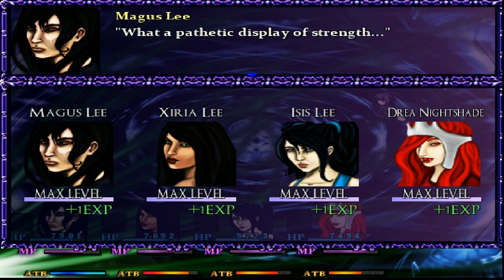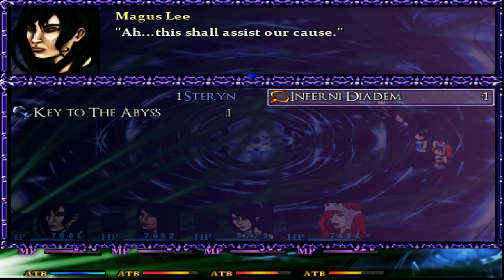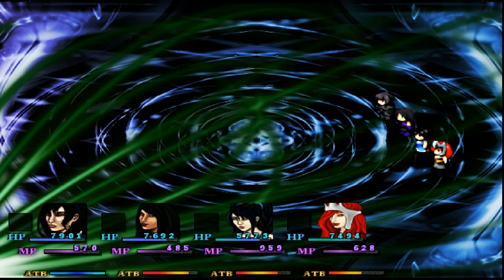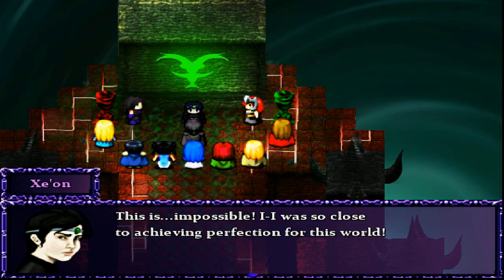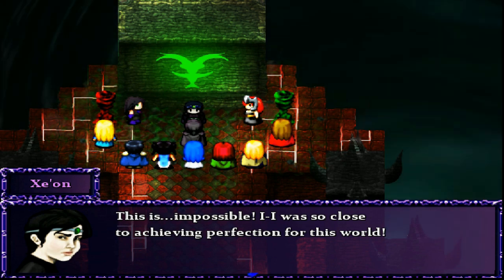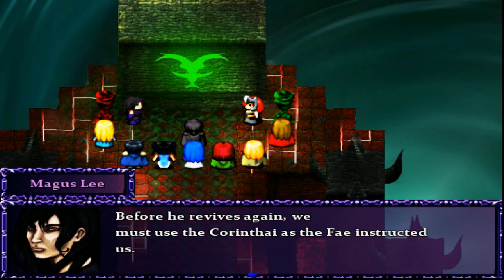I love how you just taunt people after you win a battle. We get the Infernity Diadem and the Key to the Abyss. We needed those two items along with the Corinthi to seal Zeon back into the Abyss. Whenever the scene loads... okay, there we go. This is impossible — I was so close to achieving perfection for this world. But you didn't. You're dead. Before he revives again, we must use the Corinthi as the Fae instructed us.